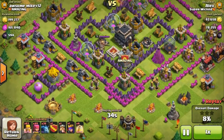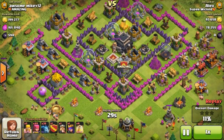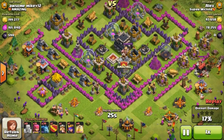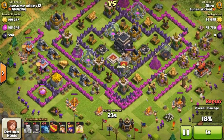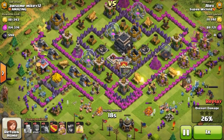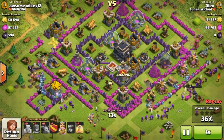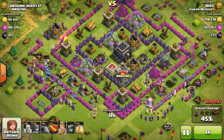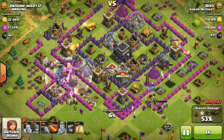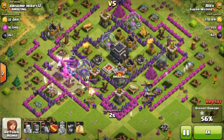You usually always get 50%. Here, since resources were toward the center, I just flopped all my Barbarians, Archers, and Minions down. I use my heroes too — you don't have to, but I like to since it doesn't cost anything besides time. I usually end the battle when they start getting shot, and just walk through and grab the rest of the loot. This inactive Town Hall 9 really needs to not rush their Town Hall — it's annoying.